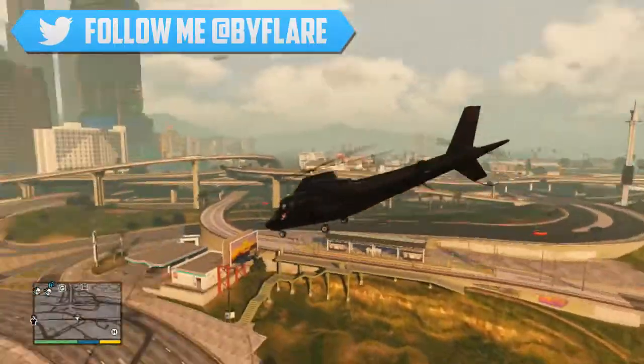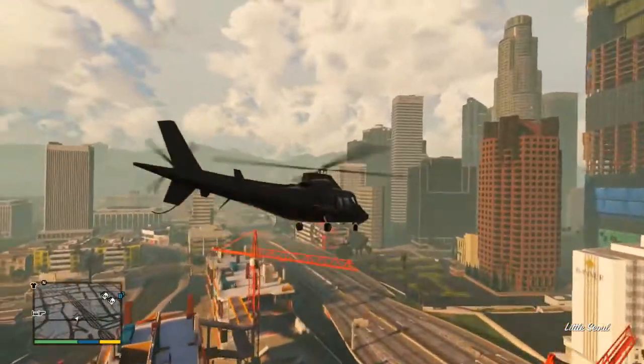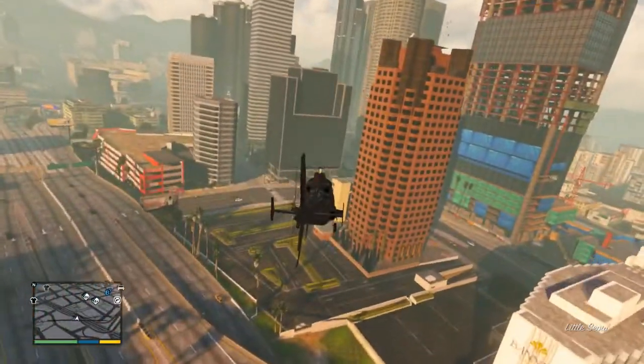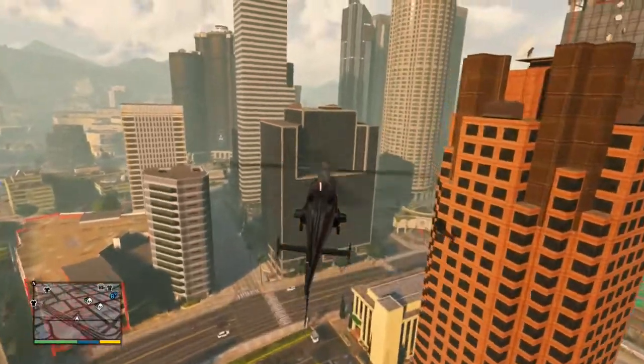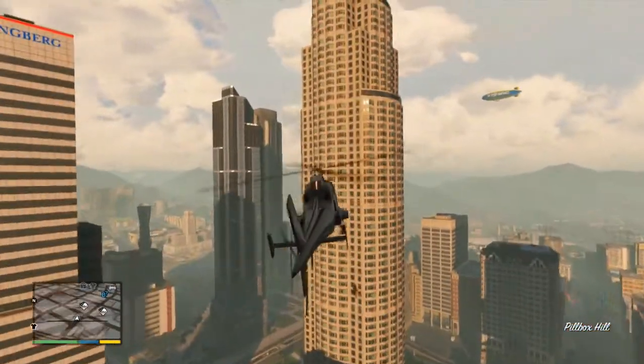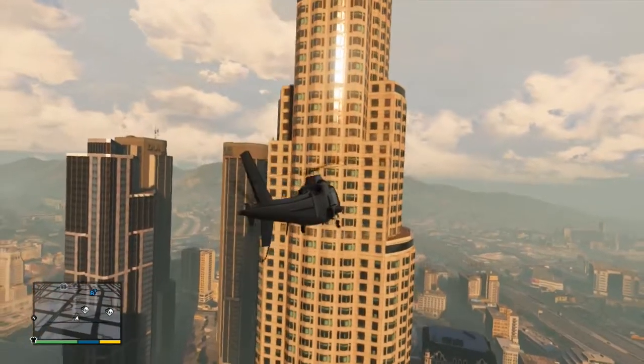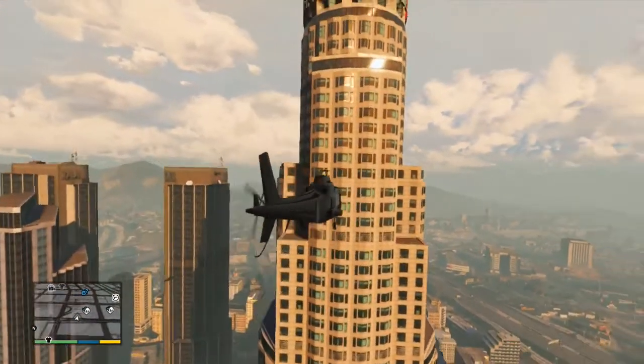The Buckingham Swift was actually a returning vehicle from the GTA 4 expansion pack named the Ballad of Gay Tony. It's very much modelled off that one — it looks pretty much identical, and I for one am a fan of it. There hasn't really been a vehicle in this update that I haven't liked. You can see the two videos I posted earlier today, both on the new Milljet and the Western Bezra.